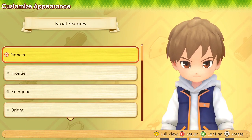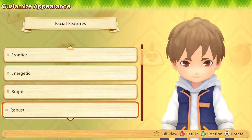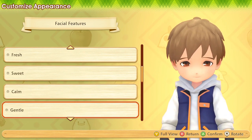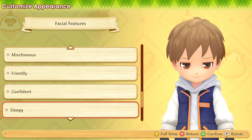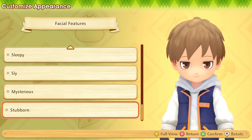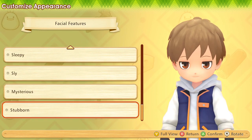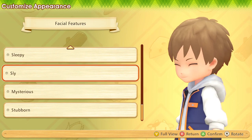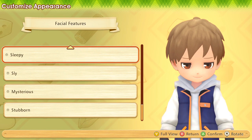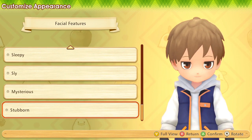First things first, what kind of eyes do we want? Fortunately, it's actually pretty easy to change things around later if we're not satisfied, so I'm not going to take this too in detail. I kind of like the sleepy eyes. Sly eyes are also pretty good. I also kind of like the stubborn eyes - there's something about that half-closed eye look that I actually kind of like with this art style. I think I'm going to go with the stubborn eyes for now.